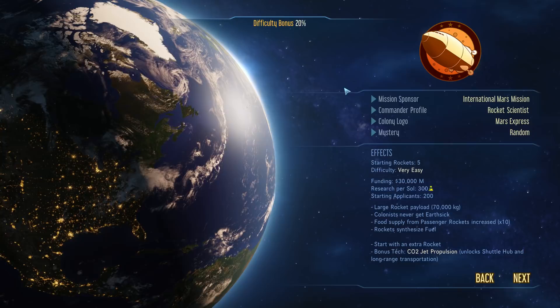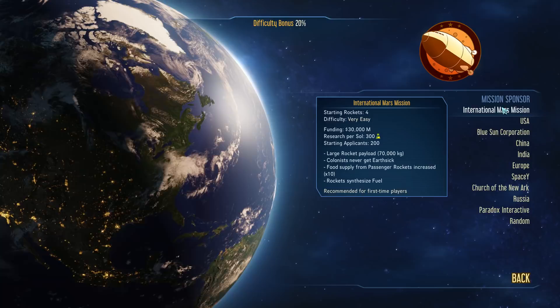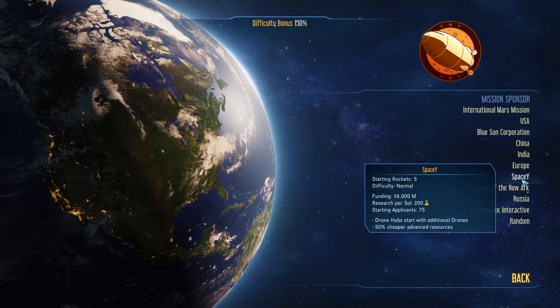The International Mars Mission, which is recommended for first-time players, starts you off with 30,000 Mars bucks — probably something like 30 billion dollars. You get a lot of research, a lot of applicants, your payloads automatically refuel themselves, and you've got a bunch of free food every time you show up with passengers. It's easy mode. Then as you go down, you get a lot less starting money and fewer starting rockets, and some really difficult setups.